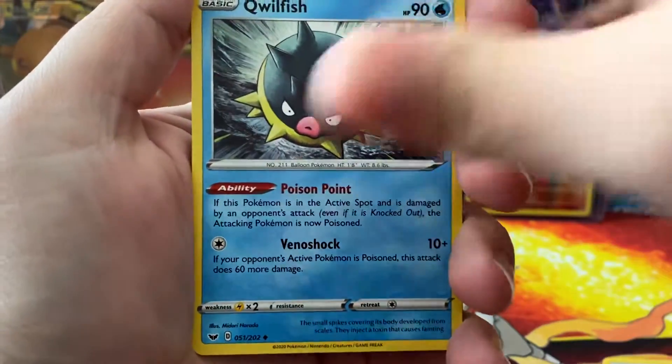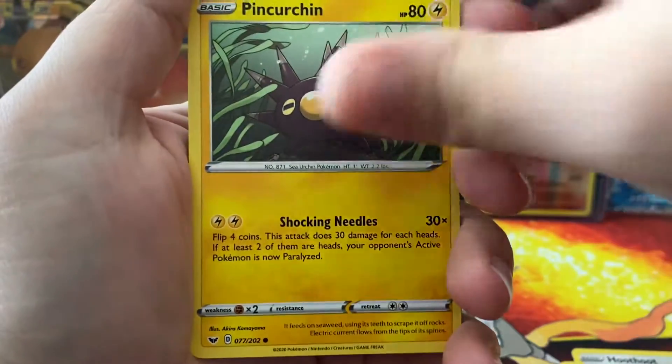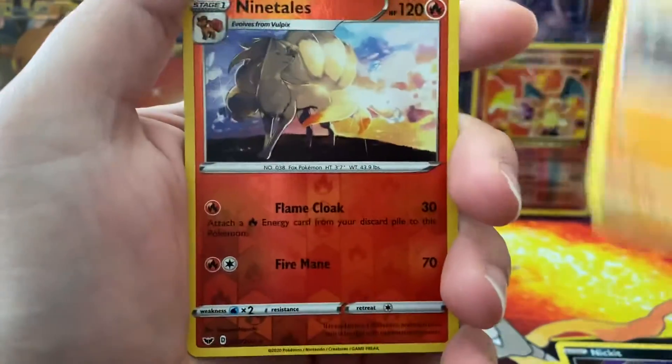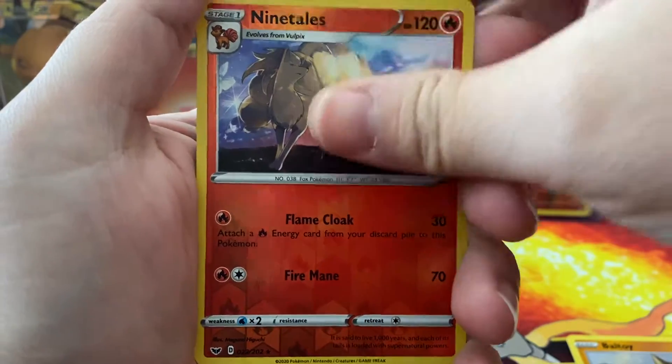Aurora Energy, Dubwool, Qwilfish, Hoothoot, Pincurchin, Vulpix, Nickit, Foltog, Ninetales,